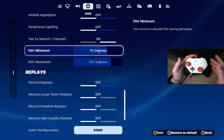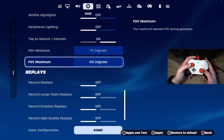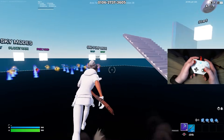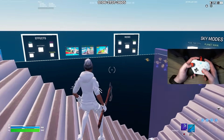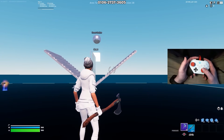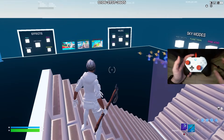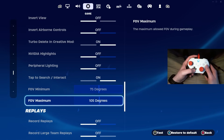For the FOV minimum and FOV maximum — this is a brand new setting added to the game. I recommend turning these all the way to max. What this allows is that whenever you're sprinting, mantling, hurtling over objects, or driving any vehicle, your FOV will change. It doesn't change your actual FOV since Epic Games doesn't allow that, but you want the highest FOV you can get while sprinting.